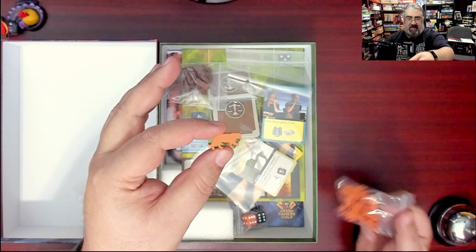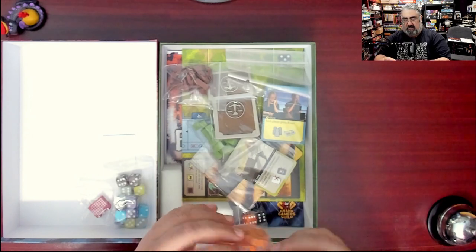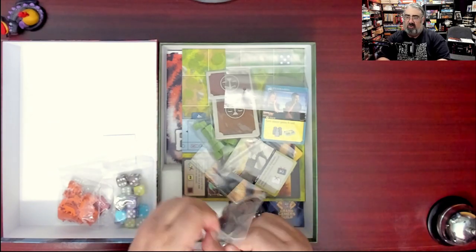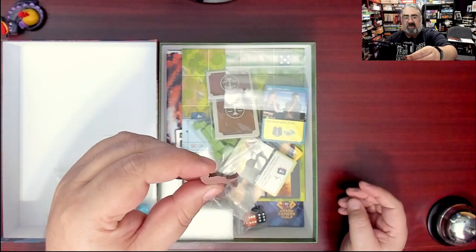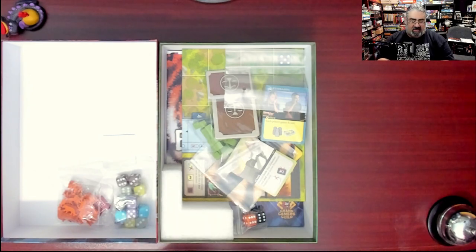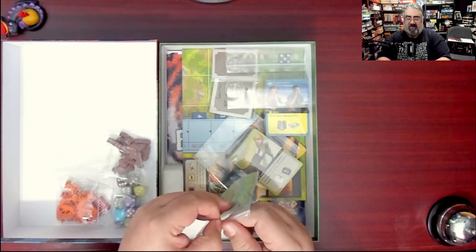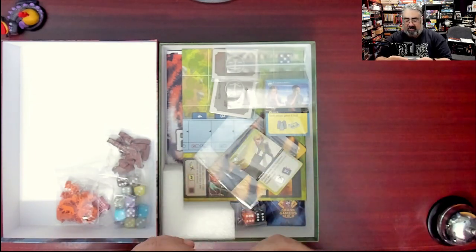Then we have the tiger meeples, which represent the species on the board — no silkscreen or anything, but nicely cut. You can clearly tell that is a tiger in orange. And the thing that's going to make my co-host very happy: the wooden otter meeples, because the second species you get in the base game of Endangered is saving the otters. There are also some marking cubes used to track progress on various cards — just wooden green cubes, a simple basic component.